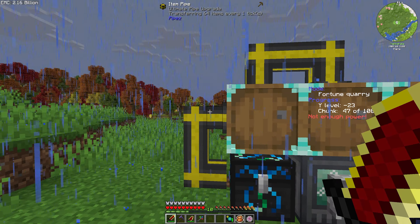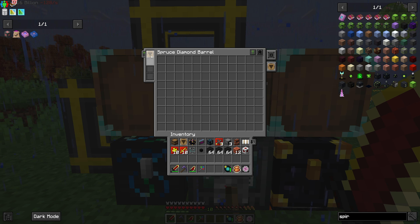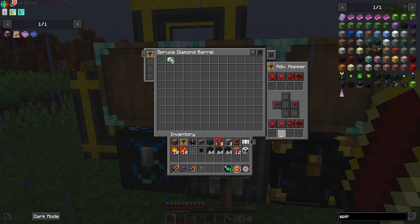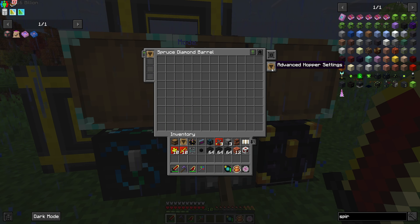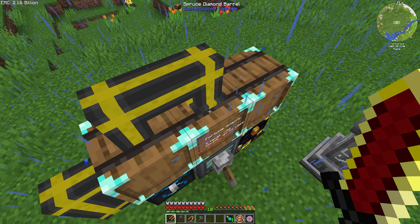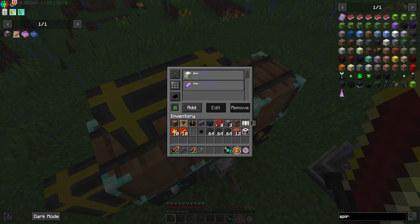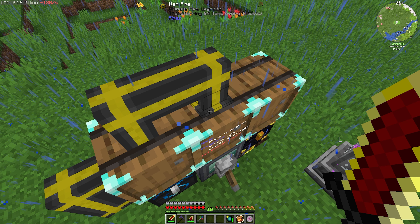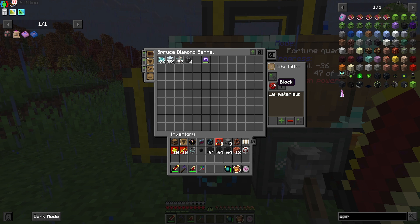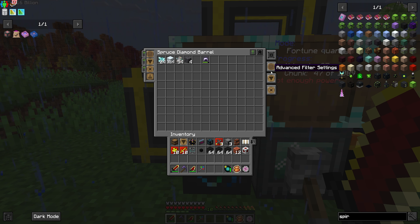You're going to notice here that I have some pipes running from each of these barrels because the hopper upgrades are not fast enough. I did upgrade this to an advanced hopper so it can push out to the sides — the advanced hopper can push in any direction, but it's not fast enough to keep up. I also don't need the calcite and amethyst anymore — we can burn all of that. It was not fast enough, so I had to set up pipes. I did have Mekanism logistics cables, but the problem was I couldn't filter them — I needed to filter out so it wouldn't pull calcite and amethyst.